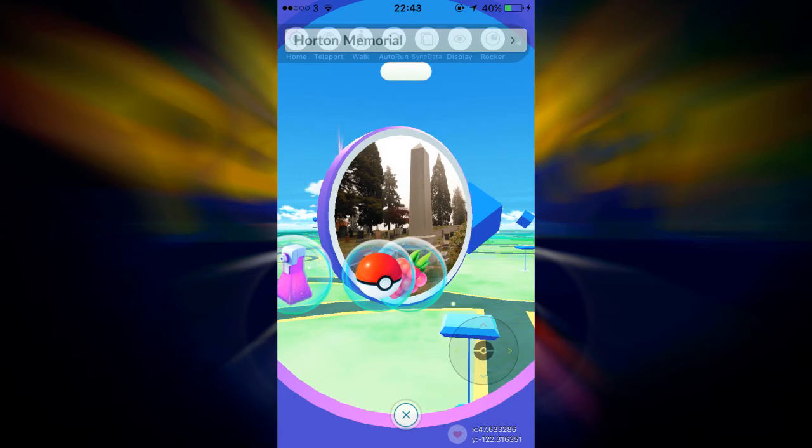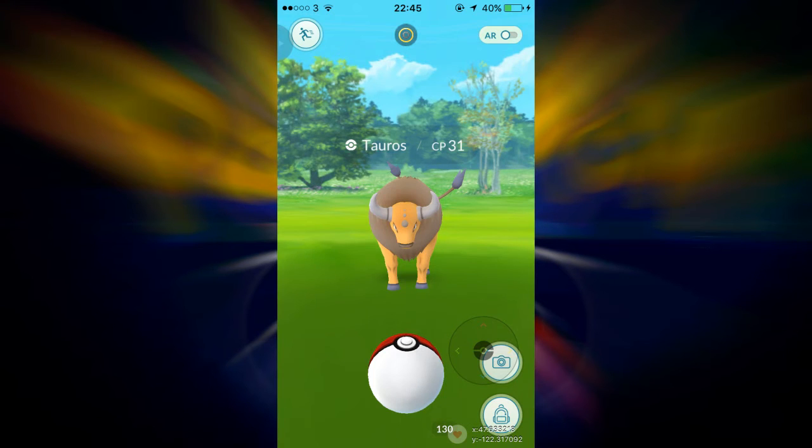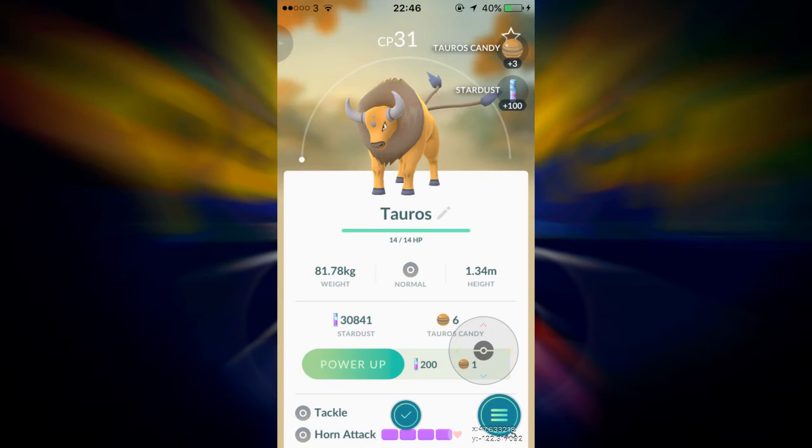Test the Pokestop. If it spits things out, you're good to go. Explore, capture Pokemon, get items. The world is your oyster.